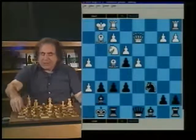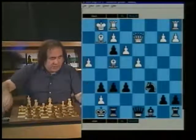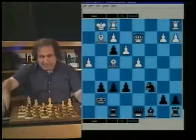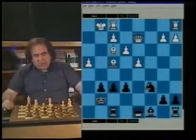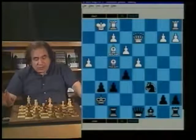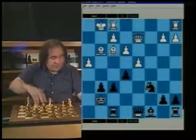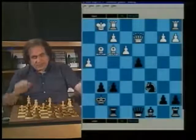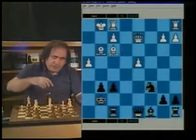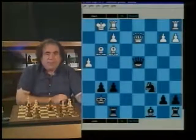So for this reason, black played exf, white played hxg, Kxg7, Bxf3. Now white has an extra pawn, but after e5, the situation changes. e5, Bg3, exd — and here, if I take exd, then black can simply play Nxd4 or Qxd4 and black is okay.